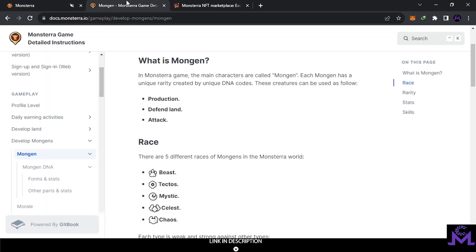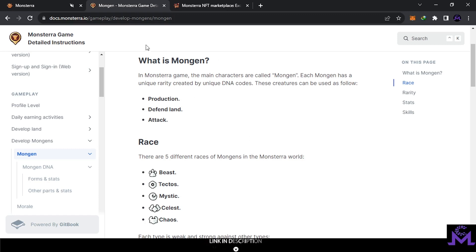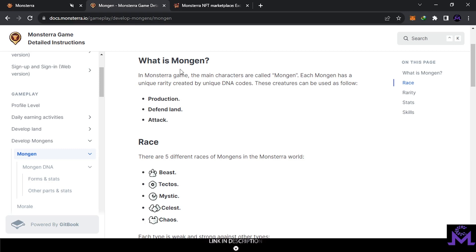I'm going to leave the Mongens info link in the description — it contains all the information if you want to read in detail. To avoid making the video too long, I'll try to go as fast as possible. So what are Mongens? Mongens are like warriors in the game — this is what you fight with. You have a lucky team of Mongens that can fight for you and bring you victories.